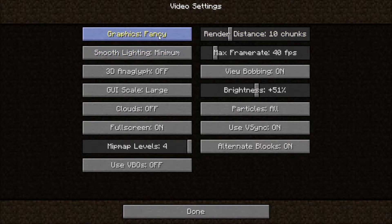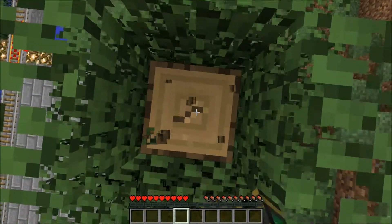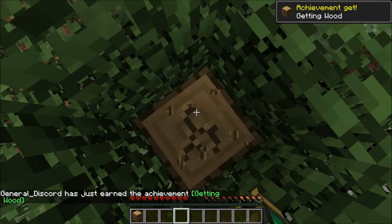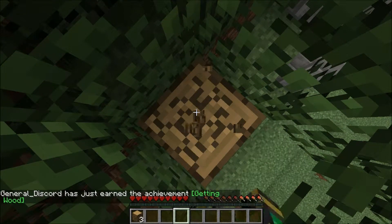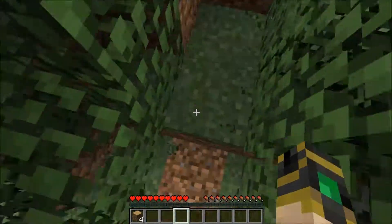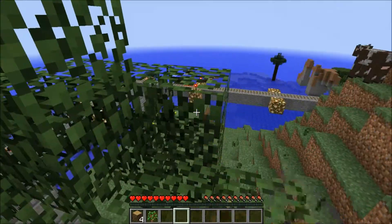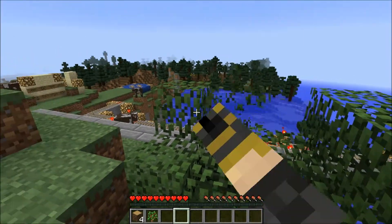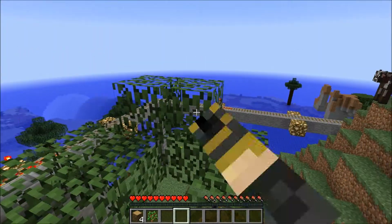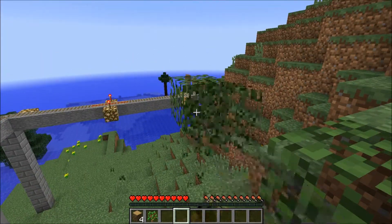Video settings — let's go up to 10 chunks, turn clouds off, and get fancy graphics back on. Much better. I had the render distance down because I was doing some stream testing last night and had to turn Minecraft settings way down. My computer is not really good for streaming. I was trying to stream through the built-in Minecraft Twitch integration, but it won't be very high quality — probably just single-player stuff, maybe some multiplayer, but not a whole lot.